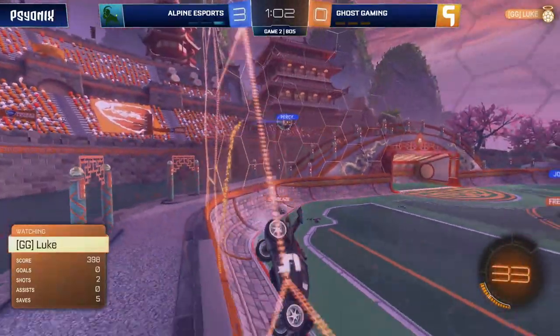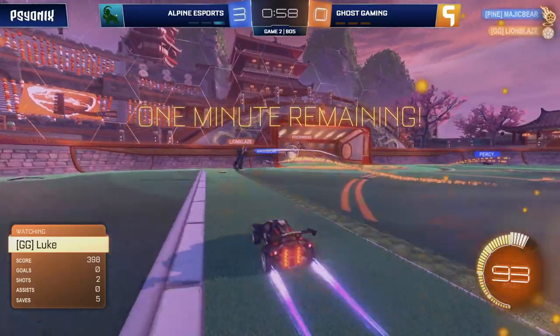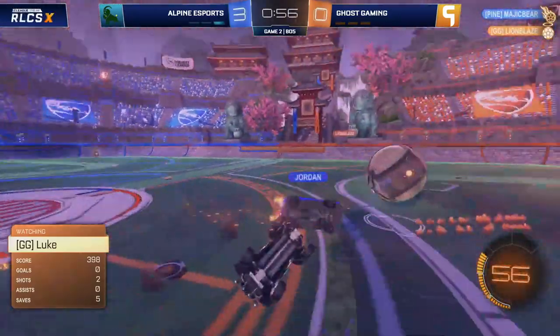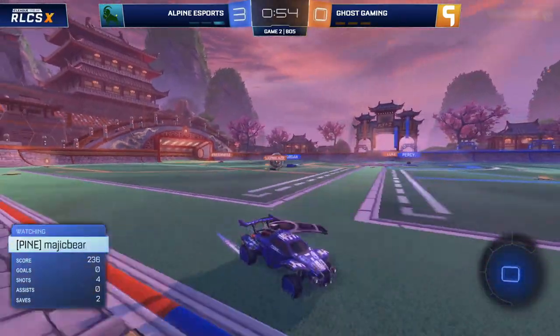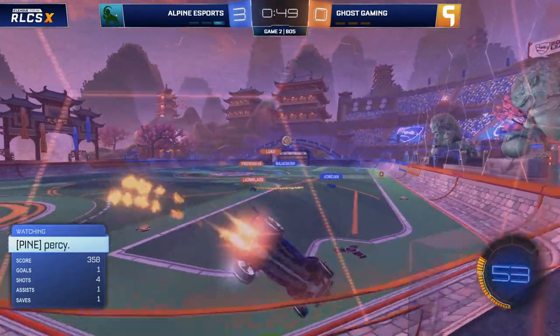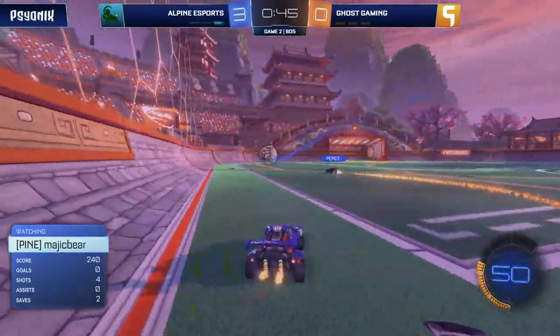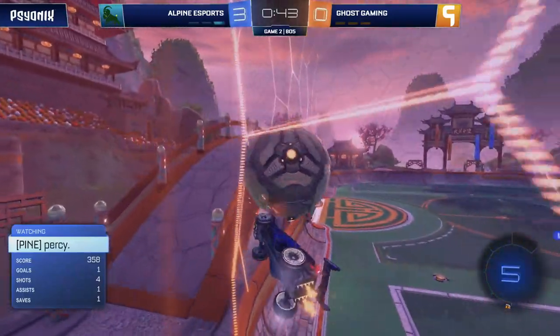Jordan goes for another flip reset — he is really feeling this one. I think he heard us saying that Magic Bear and Percy are the mechanical ones, because Jordan is trying to prove to us that anything they can do he can do better, that anything the team does just elevates each and every one of them for Alpine. This is why this team has got so many fans — simply because of the way they play Rocket League. And it's completely on Ghost now to figure this one out.